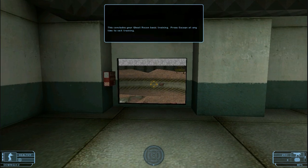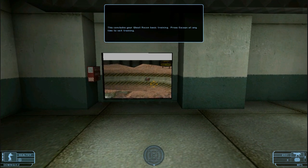This concludes your Ghost Recon basic training. Press escape at any time to exit training.